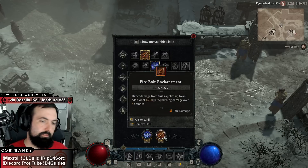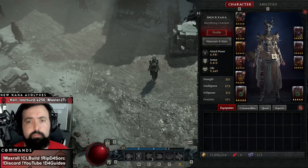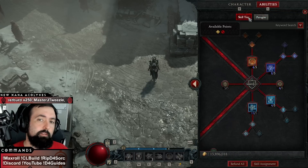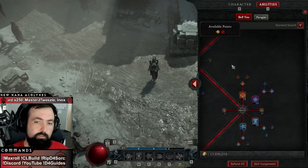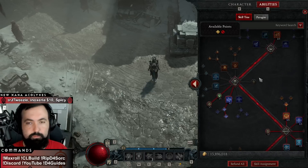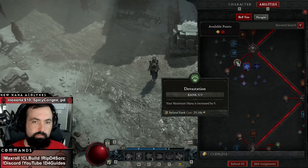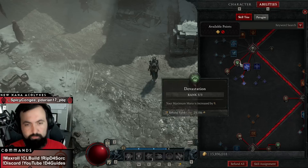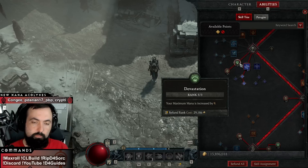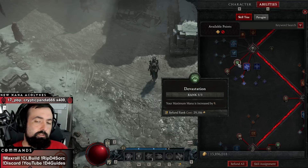So these are our enchants — pretty simple stuff. We'll go over the skills first on this character, then the paragon, then the gear. We have firebolt — that's just for firebolt enchantment and you need a minimum of two skills. Maximum mana is a really good thing to have here. In the endgame guide on MaxRoll it currently says only put one point here, but it's kind of up to you — having more maximum mana allows you to discharge more at maximum crit chance, so you can choose to put some points here.